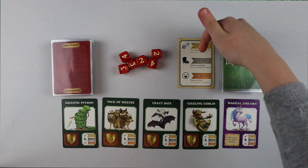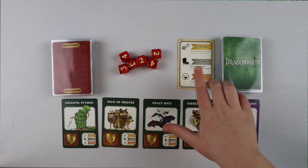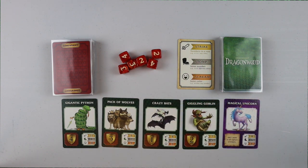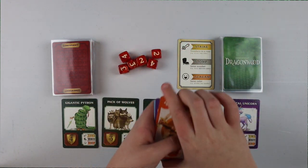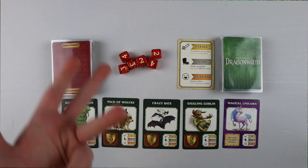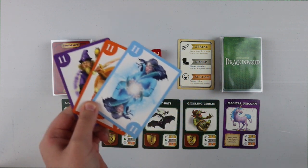Let me start with Strike, right here on the very top of this card — it's like a little cheat card. Strike means numbers in a row, so like four, five, six, seven. A Stomp is the same number, so it's like four, four, four — here's a Stomp, it's eleven, eleven, eleven.